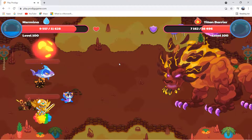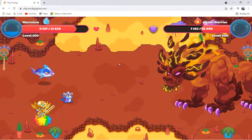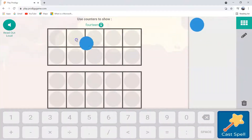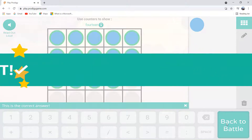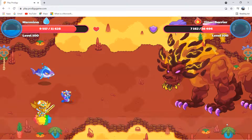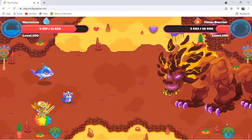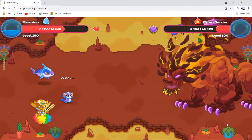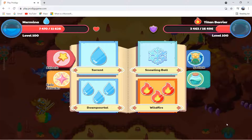Even so, he used Wildfire. Mermina dealt 3,699 damage — that's good. And the titan only did 2,087 damage. The titan did nothing to my Mermina.